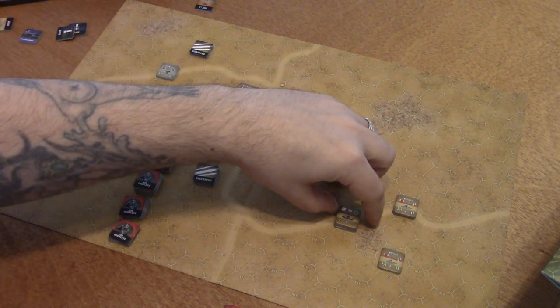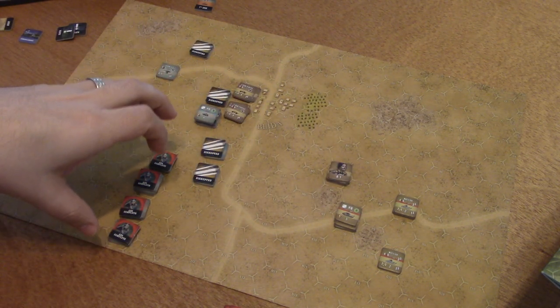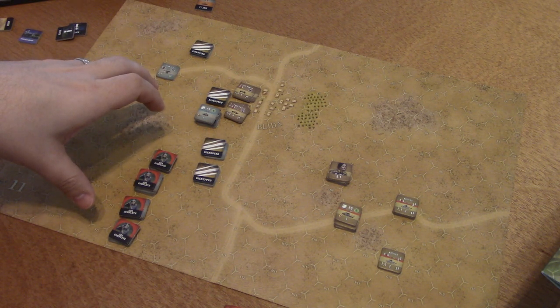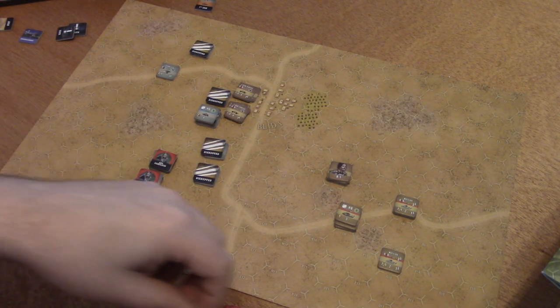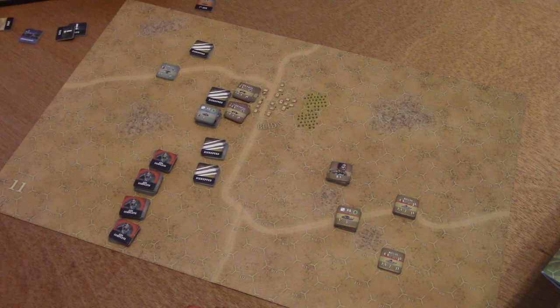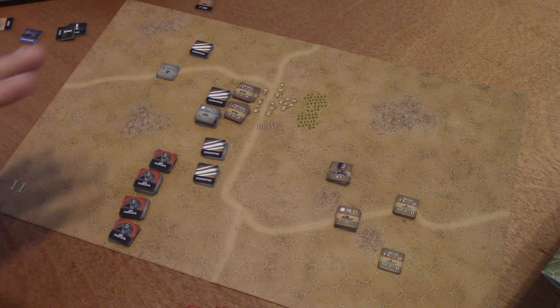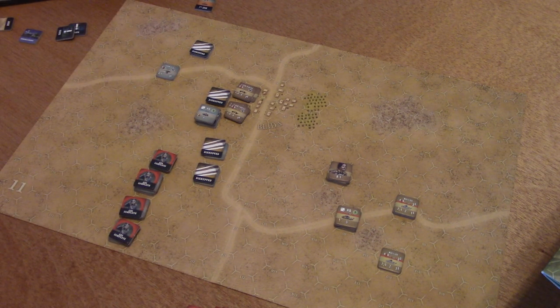Drawing from the bag — the 7th Armor. They get to go. They didn't go last turn, so now we check: no fire missions, check command status, do marker removal, no rallies — go right into operations. Racing across the bottom of the map with movement of three. Moving three hexes each, applying ops complete. All of it is movement of three. They're racing across the desert. Nothing is in range for opportunity fire, and everything else has ops complete. The 7th Armor is done — the Italians are done.